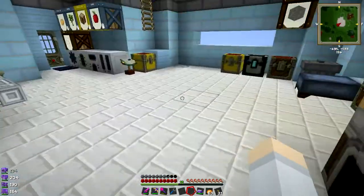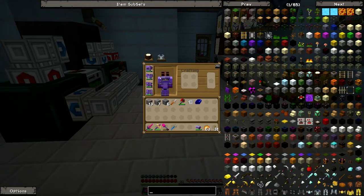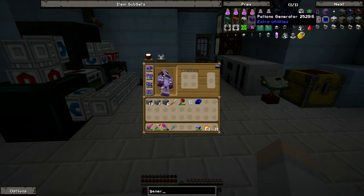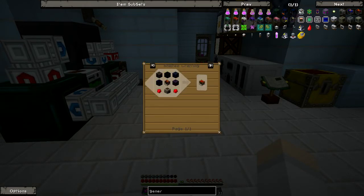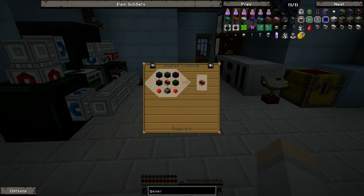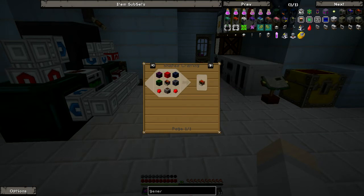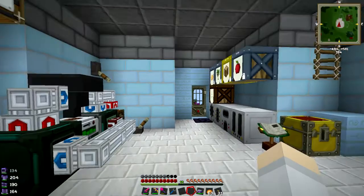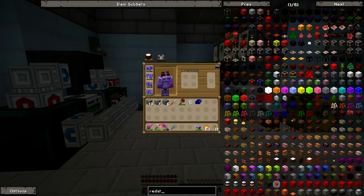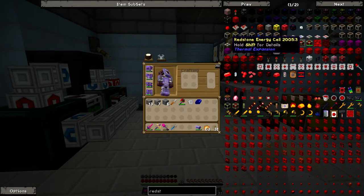What we need firstly is heated redstone generators, which require lava generators. I'm going to need a load of gold and a load of iron — for each one I need five iron, a block of gold, and a block of redstone. So I'm going to need a load of redstone. I'm going to make a few of these, probably one or two just to begin with. We're also going to have to get a redstone energy cell, which of course requires redstone as well.